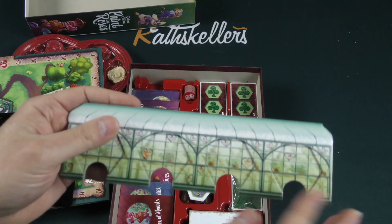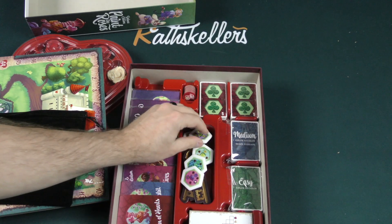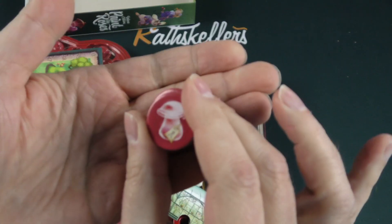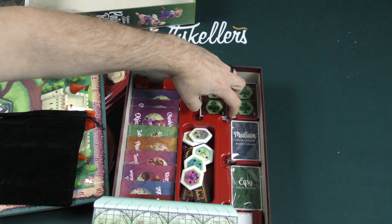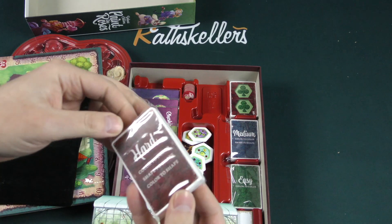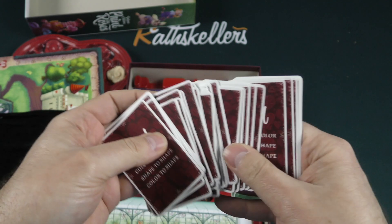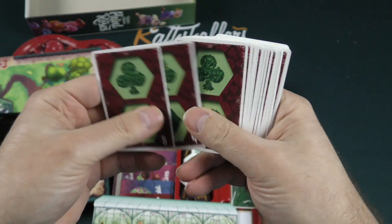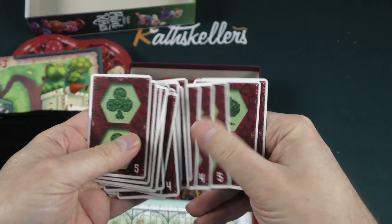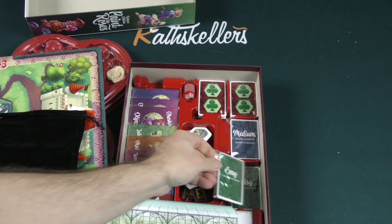We've got more dual-layer spots here — you can pop those right in there. We've also got more thick cardboard tokens, the Drink Me tokens. We've got different difficulty level cards: the hard cards are color to color, shape to shape, color to shape. These are placed by difficulty — you've got easy, medium, and hard, all variations on a theme.